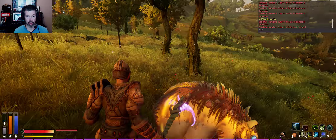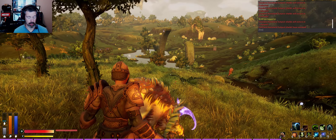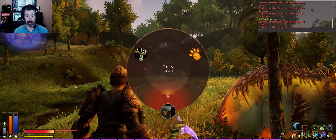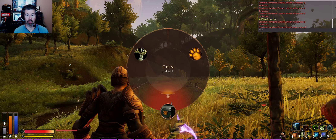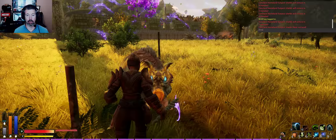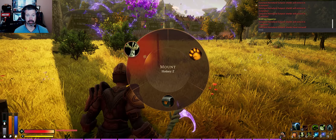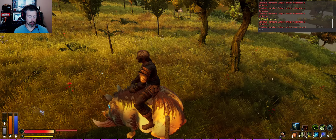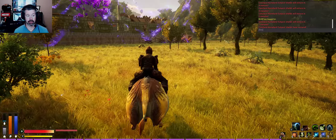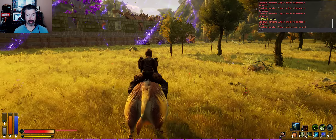So this would be my normal command — just follow and harvest probably — and let's open for more options. You can open him up inside, you can see what he is carrying, and you can also mount him. He is not very fast and uses my stamina when running, but not as much it seems.